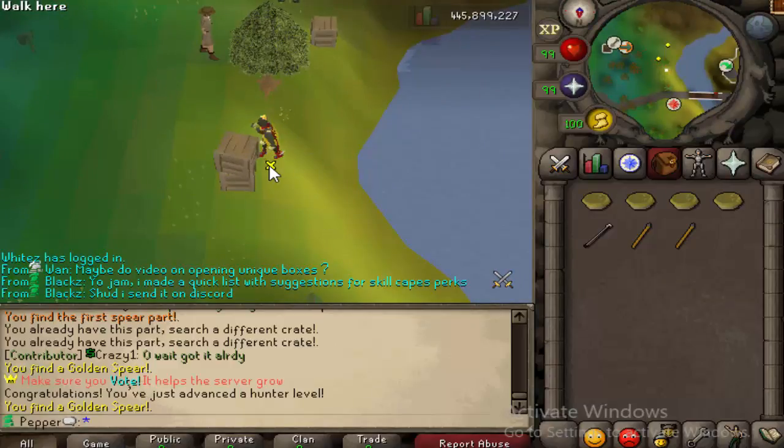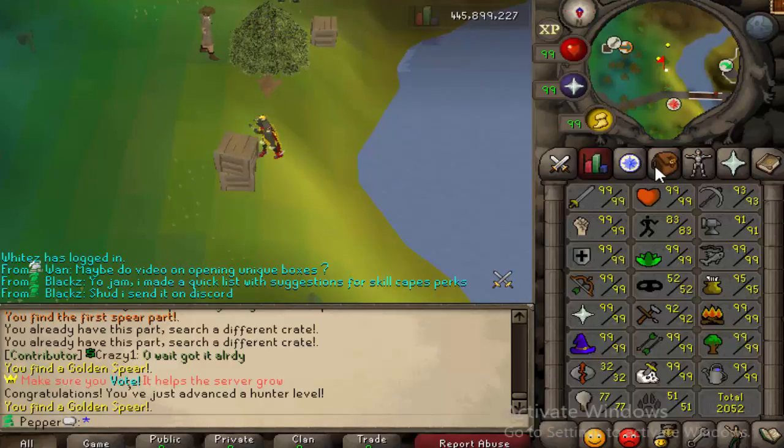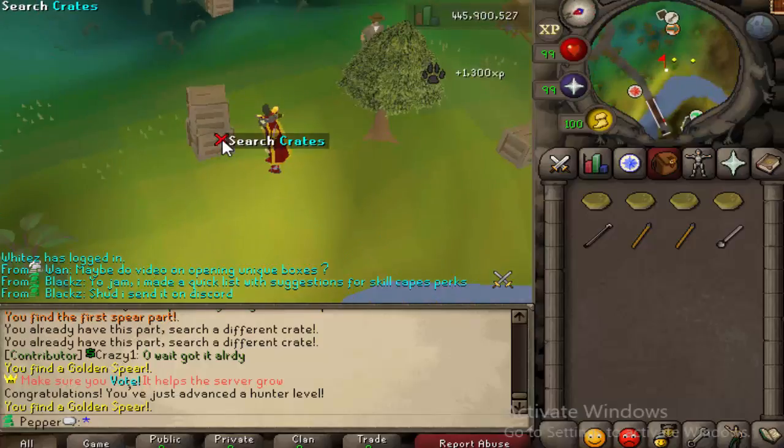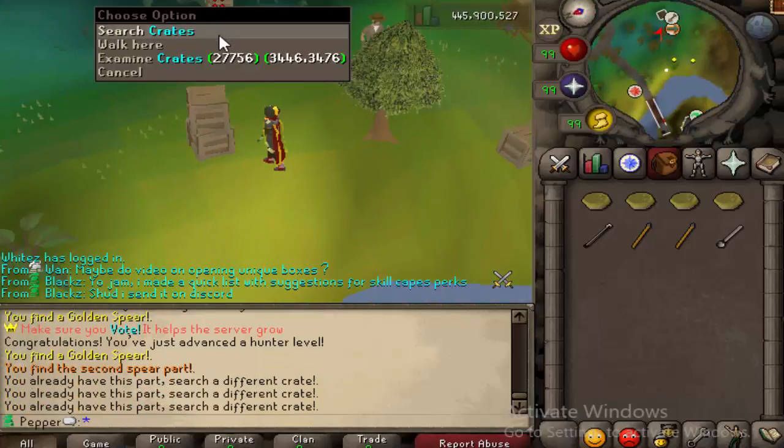So there's the golden spear, and another one. We got some Hunter experience. For whatever reason, Hunter will not show the XP drop here — we've tried to fix that a couple of times. I don't know why it does that, but there we go, the second part.